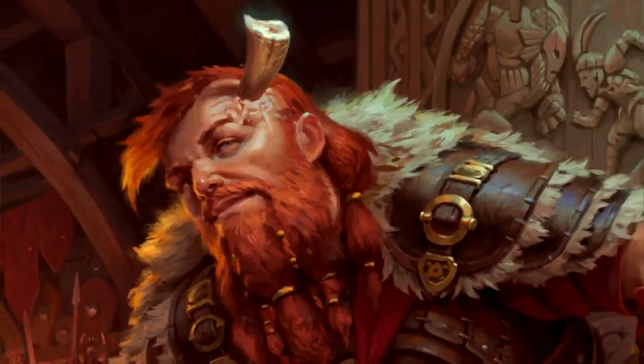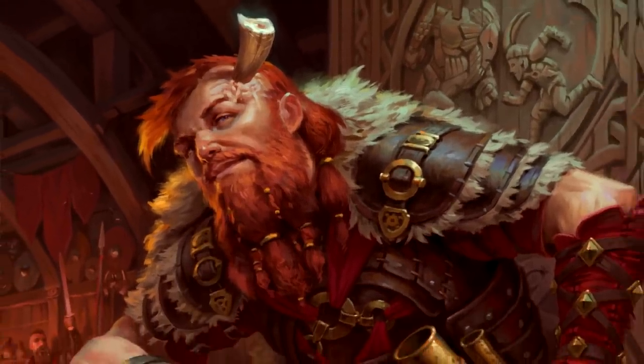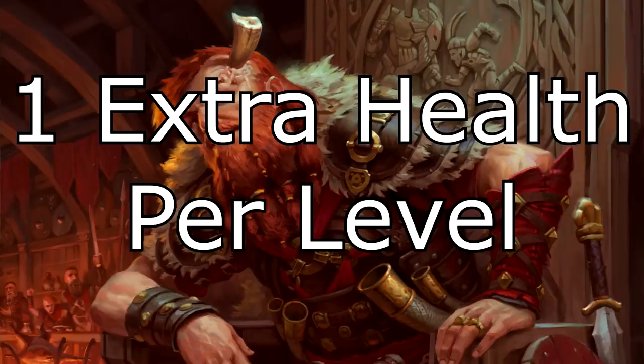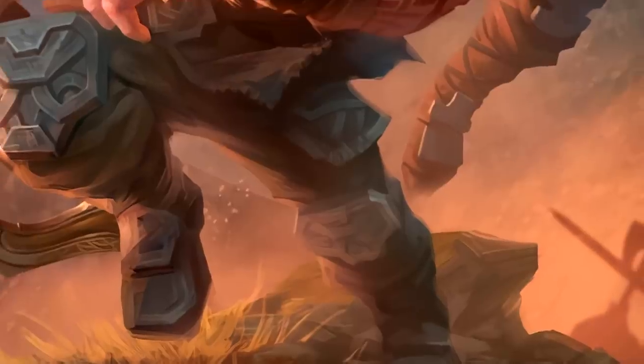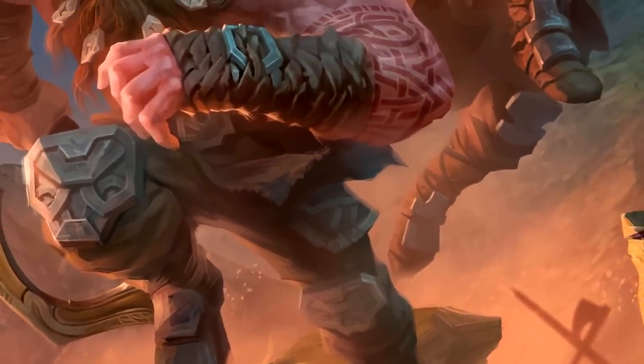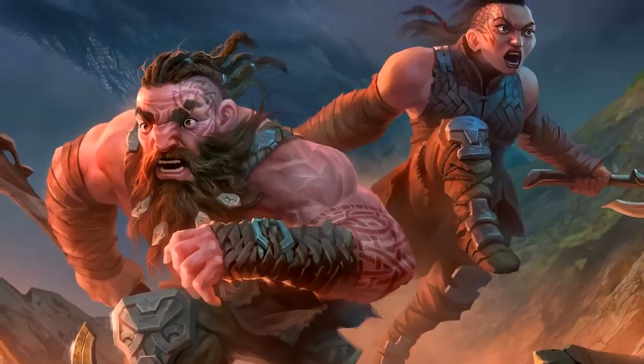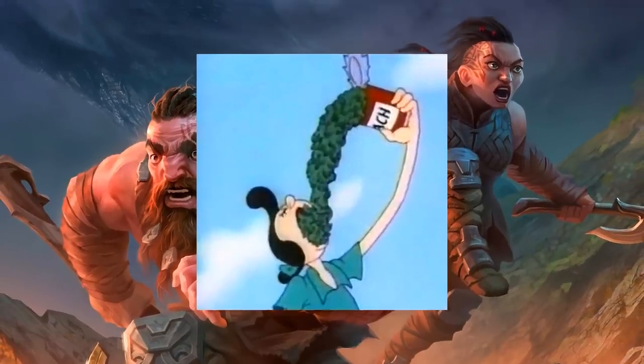As for the first subrace, the Hill Dwarf reigns supreme as the most basic and uninteresting race option you could take, getting a whopping one extra hit point per level. That's it. The +2 to CON from the base dwarf will already give you that and more. Just use Tasha's to bend the Wisdom bonus to whatever you want and forget this subrace ever existed — or take it if you plan on being the healthiest boy who ever ate his greens.